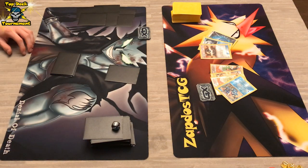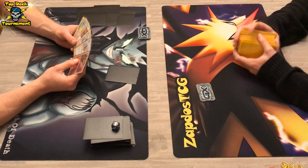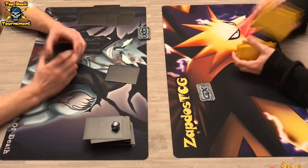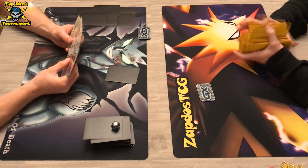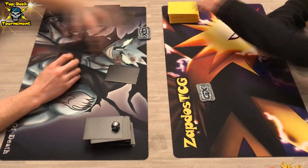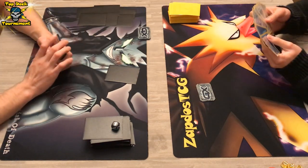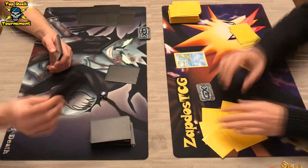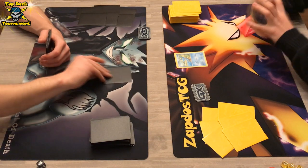A mulligan once again for the Darkrai player, and he can start as well. Will the Greninja player have a great start? Otherwise this will be in favor of DarkraiGX — as we've seen, DarkraiGX can make quick work of Greninja Break. We do see a Froakie, so this match will go on.